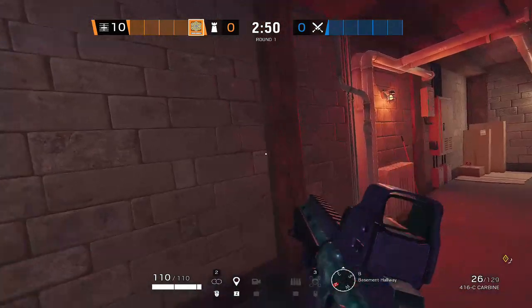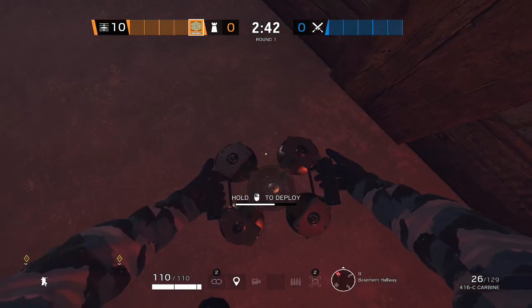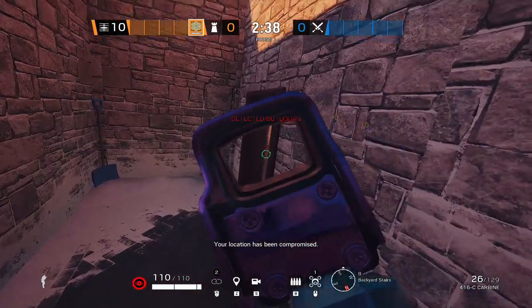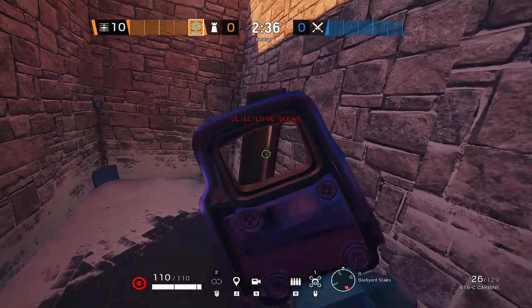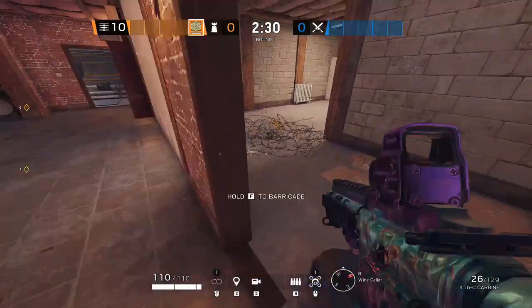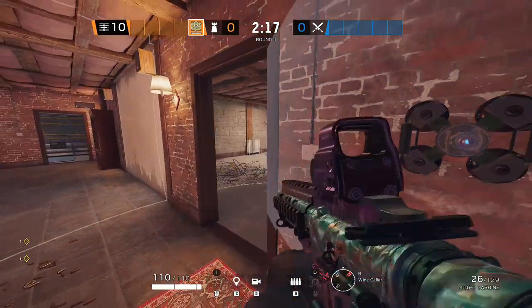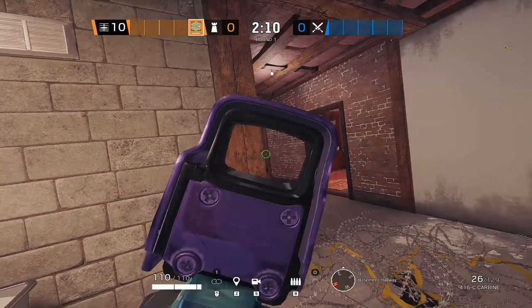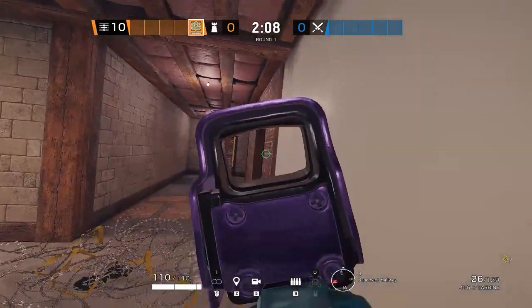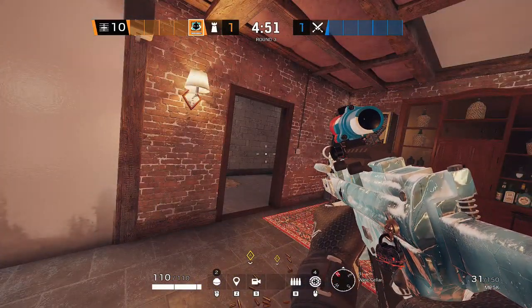The third operator we want to bring with this strat is Jager. We will place two ADSs by this pillar — it can be shot from outside, so we want to place one board right here. For the third ADS, we want to place it right next to this door so that two ADSs won't get shot from here, and this ADS can only be shot from this side.